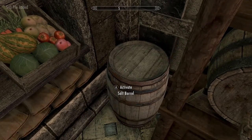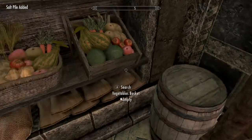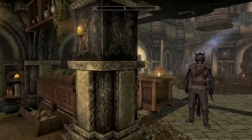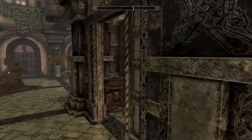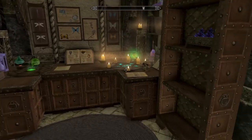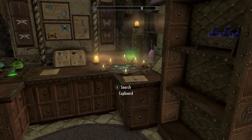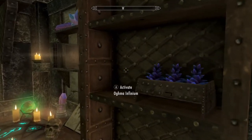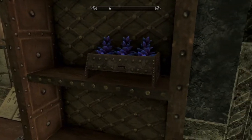Salt barrel, salt pile. Just need to dive into making sweet rolls. This is alchemy and enchanting — well, thank you. It's a nice small room. Activate all — storage, yes. Search potion rack.